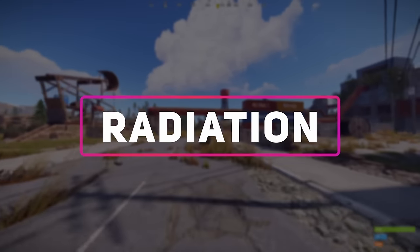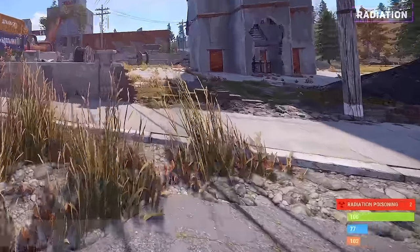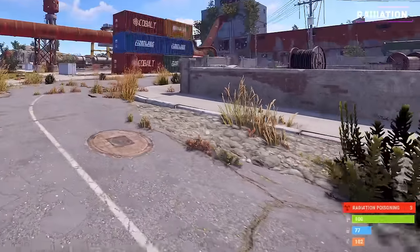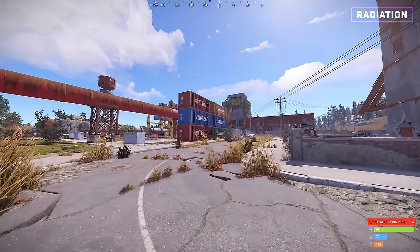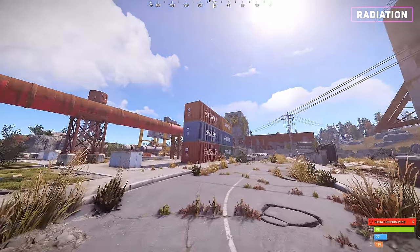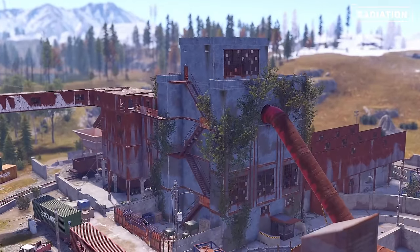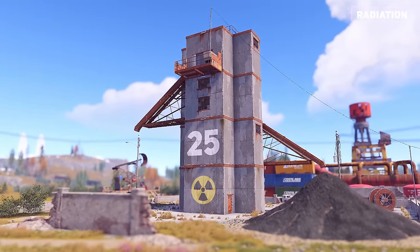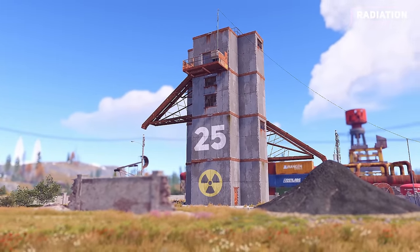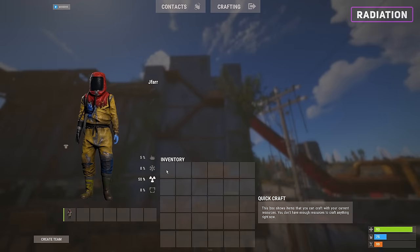You'll need a total of 11 radiation protection to survive the majority of the monument. At minimum, you can use a burlap set that provides exactly 11 radiation protection. However, there are certain locations that yield higher radiation. The central puzzle building, large water tower, and coal tower all require at least 25 radiation protection, so come prepared if you plan on doing any puzzles.